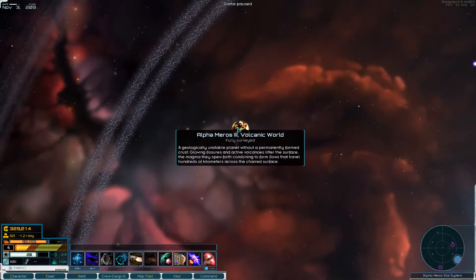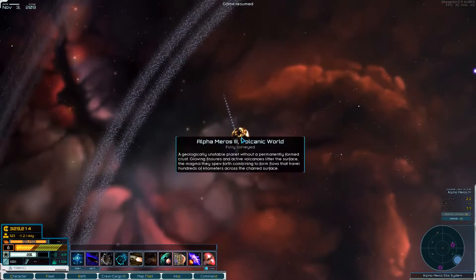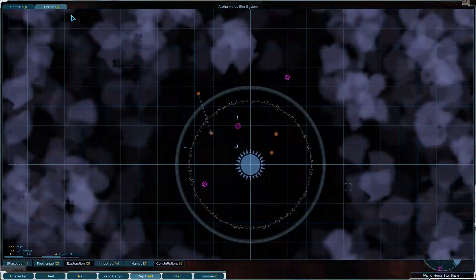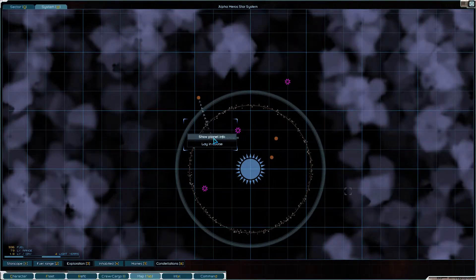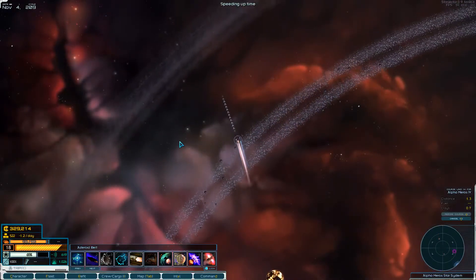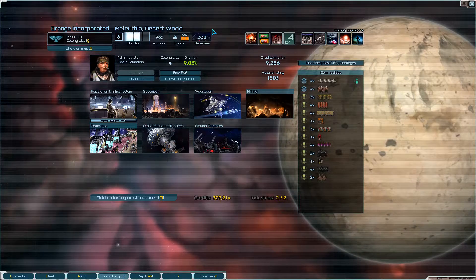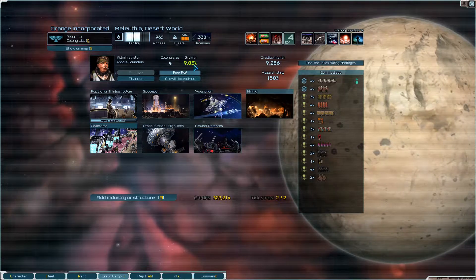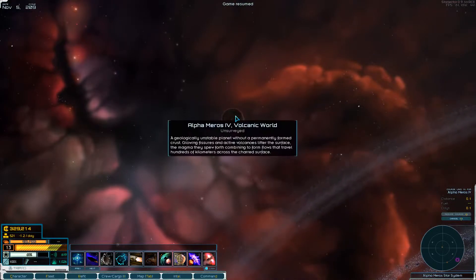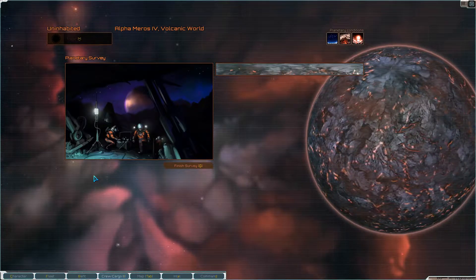I didn't even look at that one - I think it's too inhospitable. These volcanic worlds, I should probably be looking at them. That's 250, not 120 - why did I say that. Also look at our colony - we're making a decent amount of money now and we've got nearly 9% growth. I think that's about three months from now we'll be at the next tier level. This is gonna take 15 - worth it though.